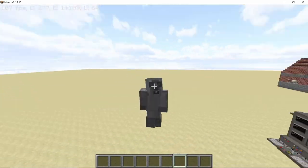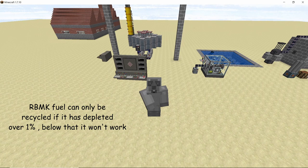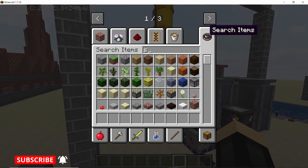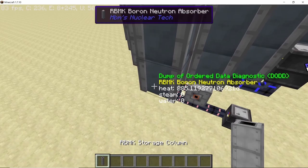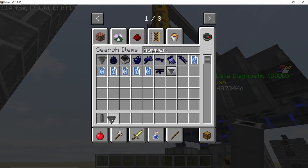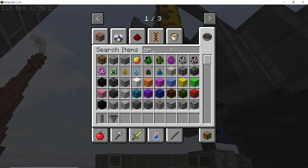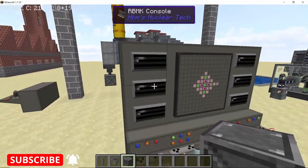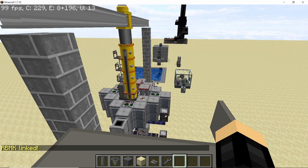The thumb rule for recycling RBMK fuel is that the depletion level must be higher than one percent. If the rod is not depleted by one percent you won't be able to recycle it, but once it's higher than one percent you will. There are five levels to this depletion as listed on screen. To take the fuel rod out, there are two ways: using a storage column connected to a hopper and crate system, or removing the rod by hand, which is dangerous. I'd suggest using the crane if you have access.